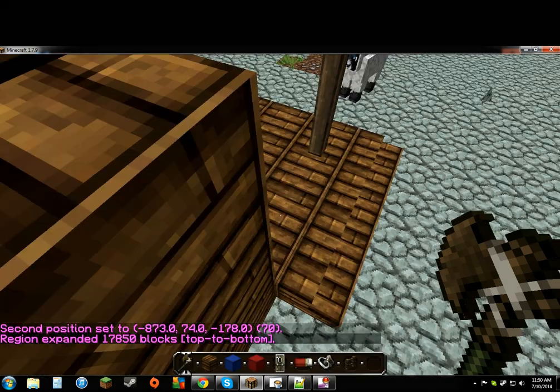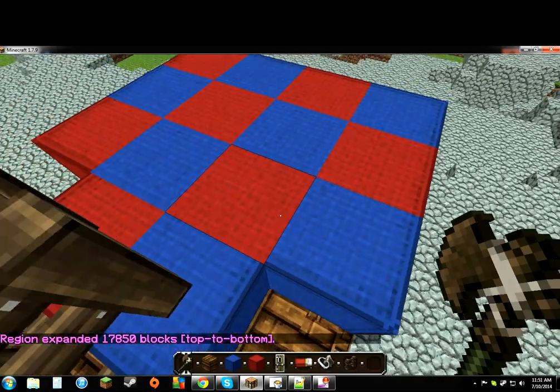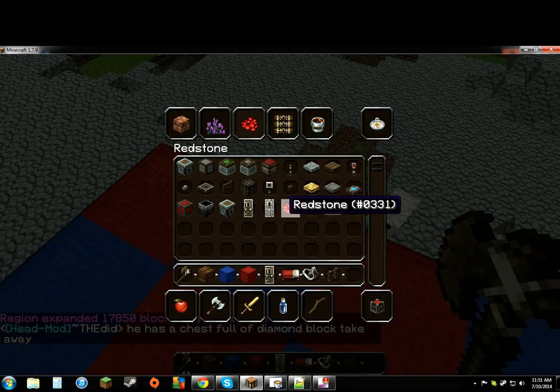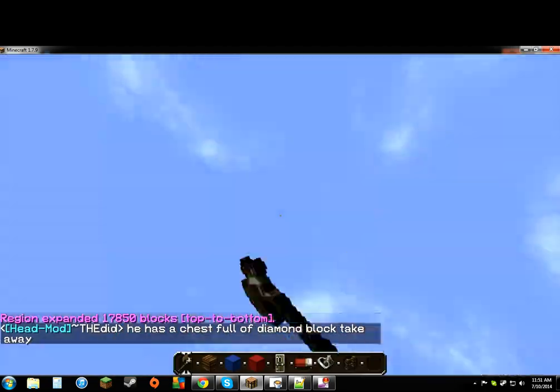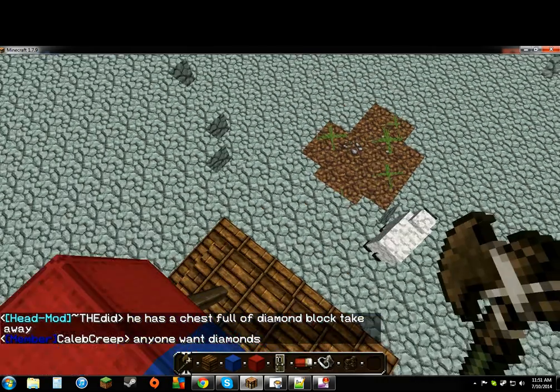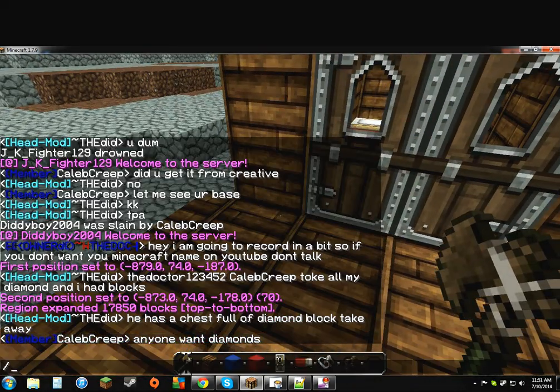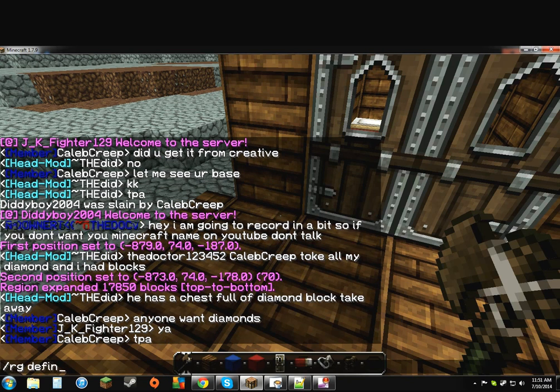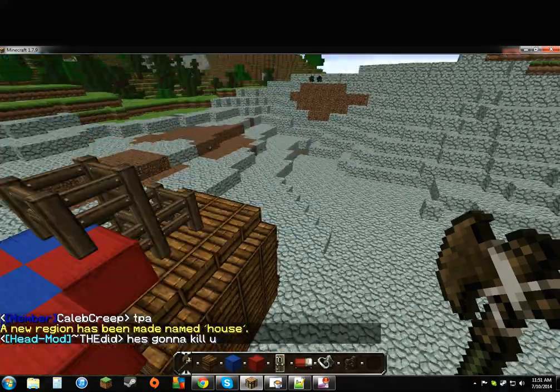There you go — it expanded. It says 17,850 blocks, top to bottom. So that means it went all the way up and all the way down to the very bottom. Now you're gonna want to do /region define — or you can do /rg define — and name it, for example, 'house'.